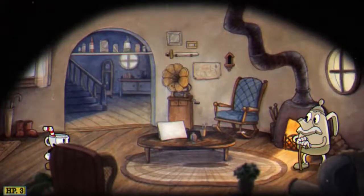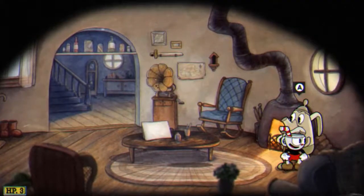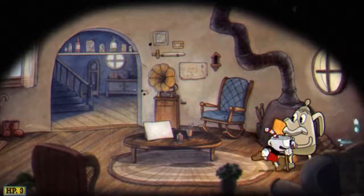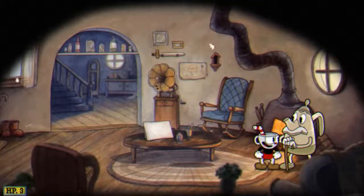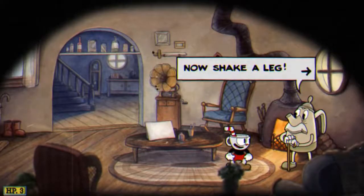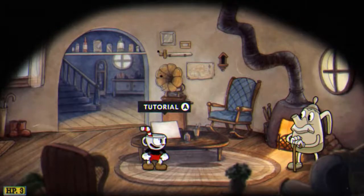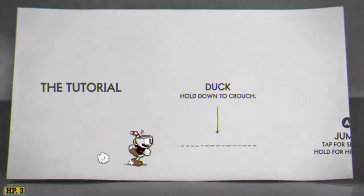You start the game and you get a little story about how Cuphead and Mugman — which is his brother — got tricked by the devil to play away their souls. So you start in here after that little cutscene and you talk to this guy who's your grandpa. You can't shoot him, and he says please go into the tutorial. You don't have to, but I'm going to show you anyway.